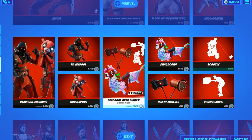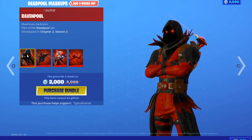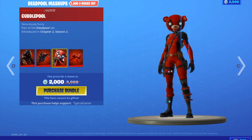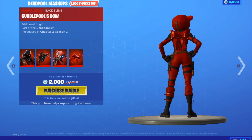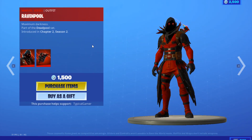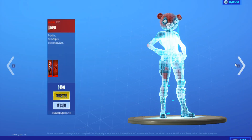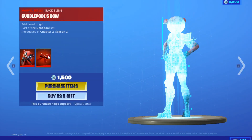Now we have the Deadpool mashups. For 2000 V-Bucks you get Raven Pool and Raven Pool's back bling. You can also buy each skin and back bling individually — 1500 V-Bucks for Raven Pool and his back bling, and 1500 V-Bucks for Cuddle Pool and her back bling.